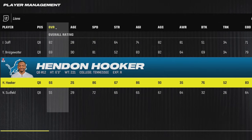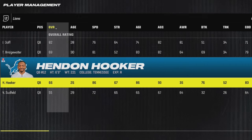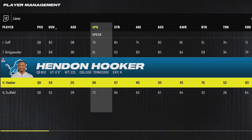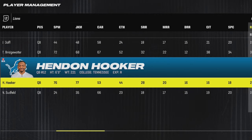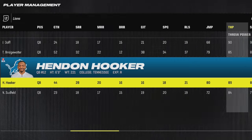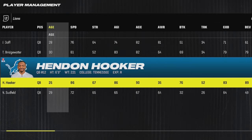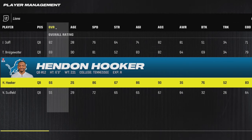Next up for the Lions, I'm going to stretch this just a little bit and say Hendon Hooker, because he is 25 years old, which is borderline for this list. But he is a rookie and his physical tools are really good — he's got 86 speed and 89 throw power, right on the cusp of what I'd consider traits I'd want for a young franchise quarterback. His age is the hardest part, but since it's so hard to find quarterbacks for so many people, I wanted to put him on this list.